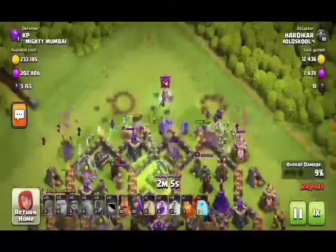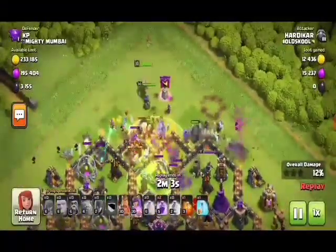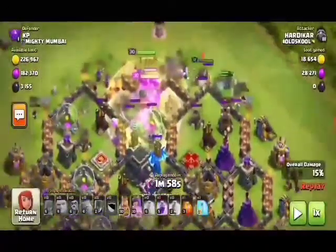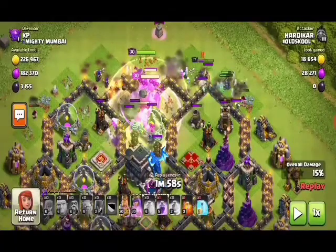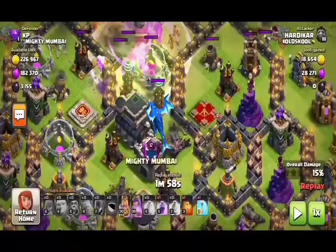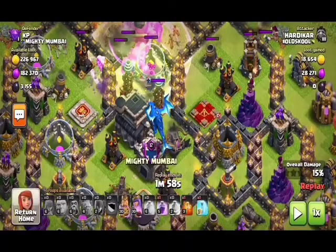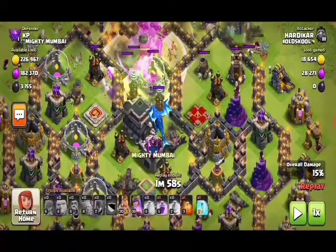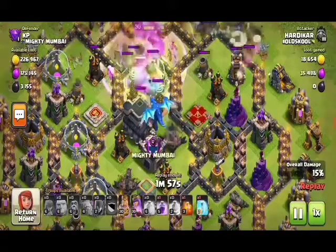Leave your heroes and leave a rage so that heroes and bowlers will get that rage. Guys, see here in this attack strategy — the opponent CC is cleared and how easily it is done.